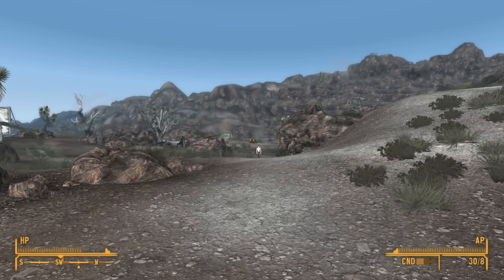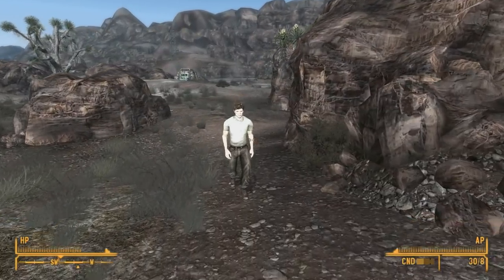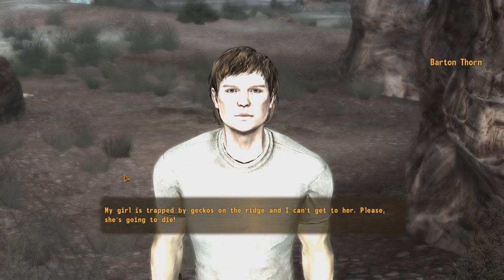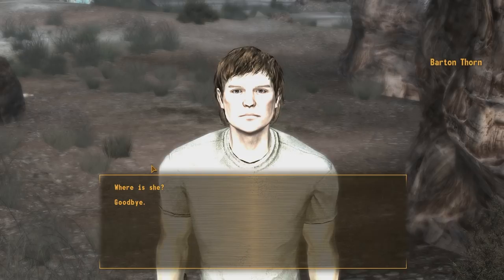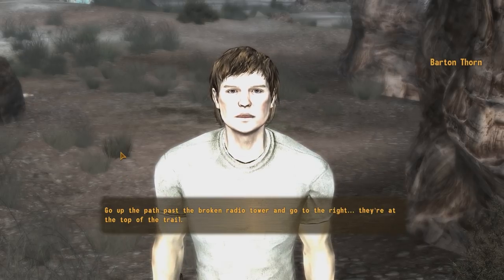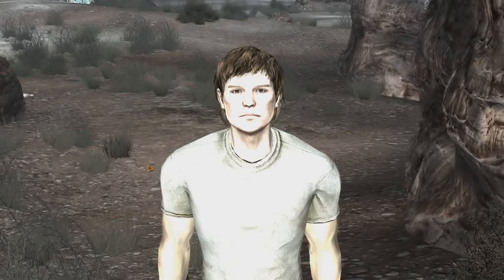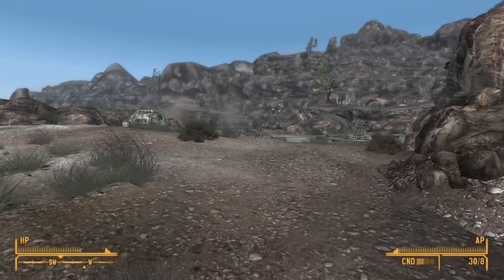Is that a Powder Ganger? It might be. Barton Thorn — you look washed out, man. What's wrong? Go up the path, past the broken radio tower, and go to the right. They're at the top of the trail. All right, I'll see what I can do. I'll save your girlfriend.